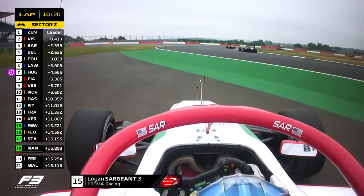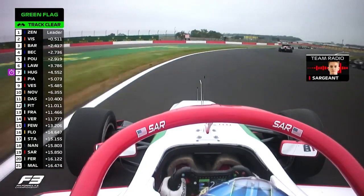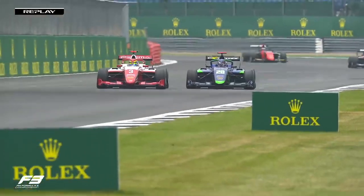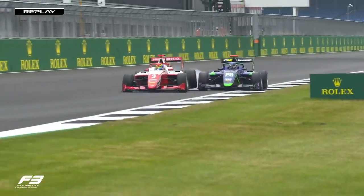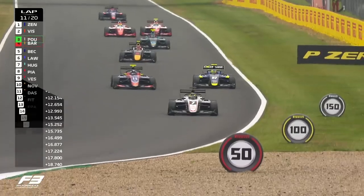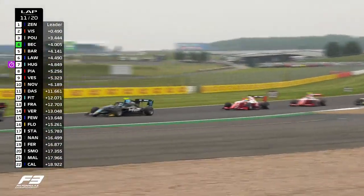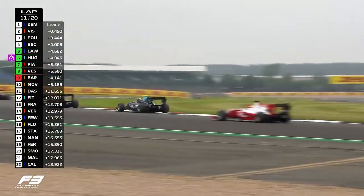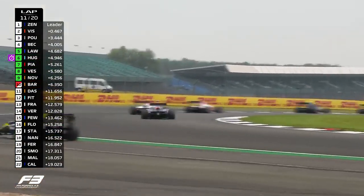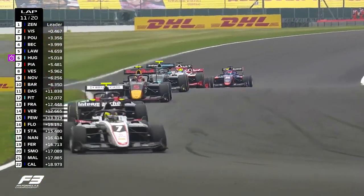Heading down the order, Logan Sargent — the championship leader — with an issue. There's damage, and side by side there was contact indeed. And then Ben Barnico has got a problem. He's going to tumble down the order. Ben Barnico, who started from pole position, drops — Pulcher moves to third, Beckman up to fourth, Lawson in fifth, Hughes in sixth with fastest lap.